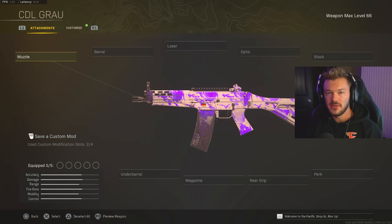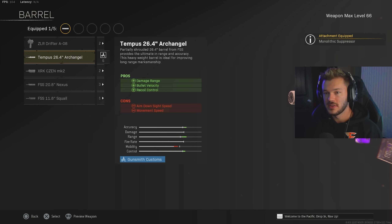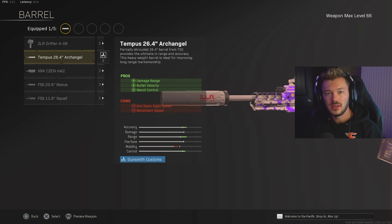Next up, I've got a build for one of my favorite ARs in Warzone ever — the Grau 5.56. This thing is just amazing; I'm so happy it's actually a meta AR. First: Mono Suppressor for sound suppression and damage range. Barrel: I'm going to go for the Tempest 26.4 Archangel for increased damage range, bullet velocity, and recoil control. The Tempest has the best iron sights of any barrel here and does the most to make this an effective AR — that's why we run it over something like the Nexus or any other barrel. The Tempest is just the best, hands down.